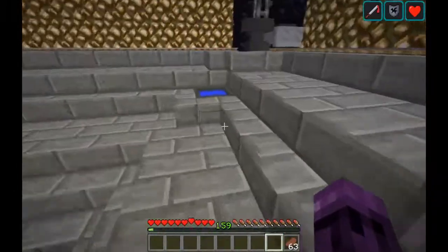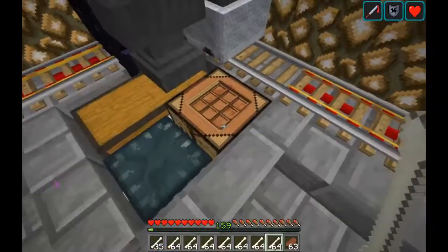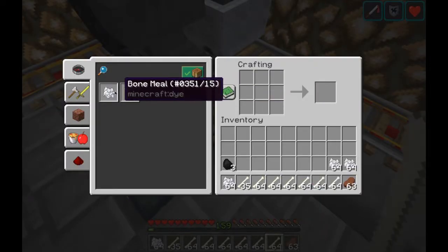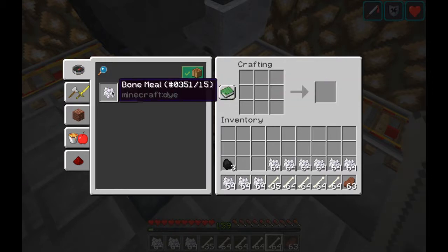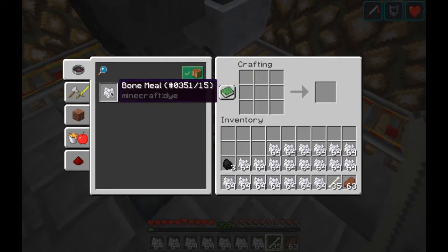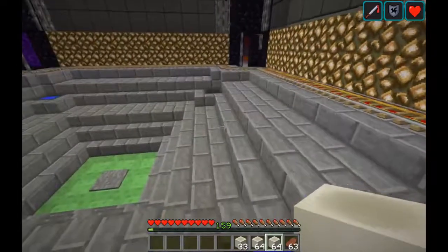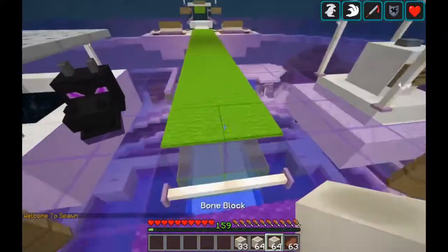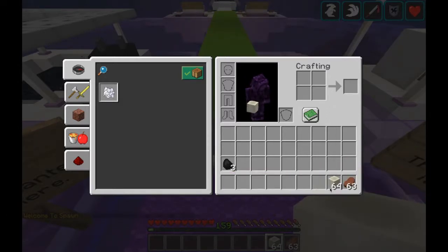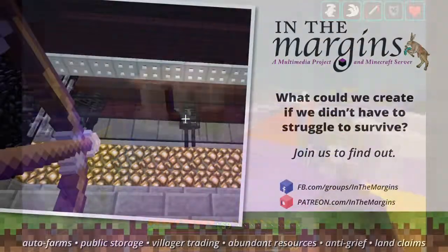That is the Wither Skeleton farm. And of course, as always, when you're done — picked up everything you needed and done what you wanted with it, say making a bunch of bone blocks — just remember to head to spawn. Drop off any materials in your inventory that you don't want into the recycling shaft for other players in the future to use. Thank you again for joining me on In The Margins, a multimedia project and Minecraft server. I am, as always, in my own world. Happy crafting. Thank you.